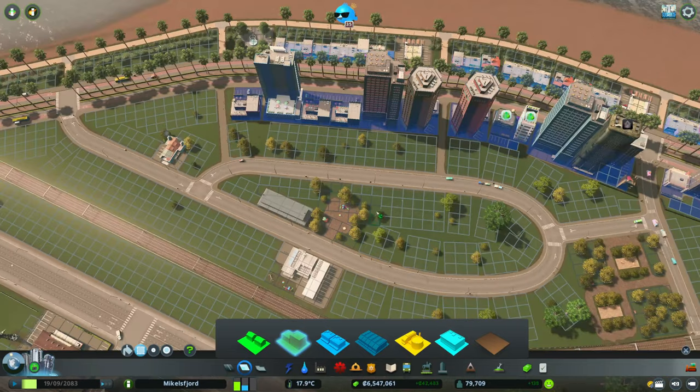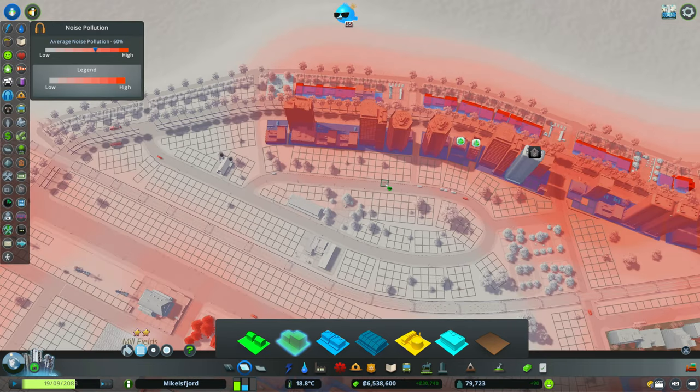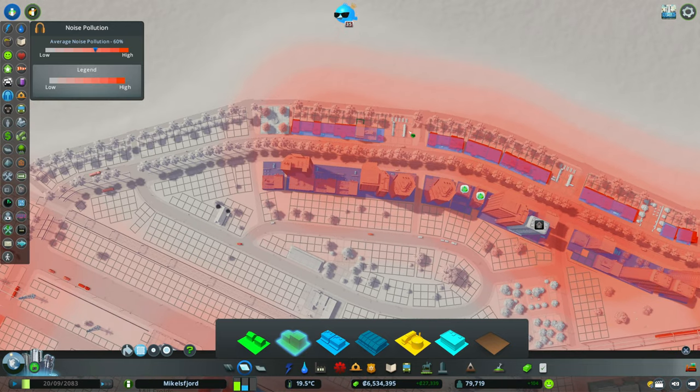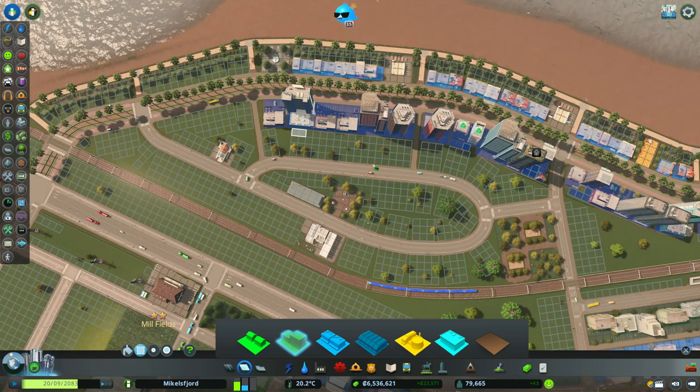Now I think we can get in some residential. Can I put this next to these hotels? Yes, because hotels don't actually create a lot of noise. The leisure districts produce a lot more noise — hotels are not doing too bad — so we're going to go with high-density residential here and we'll check on it, but I'm pretty sure it's going to be okay.